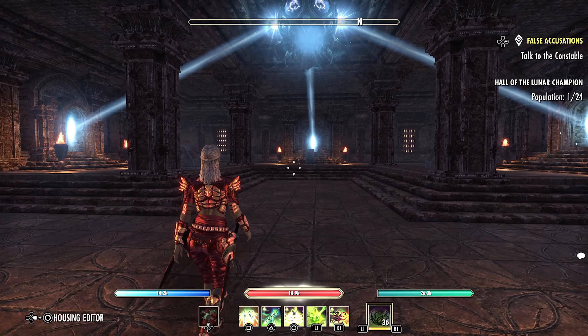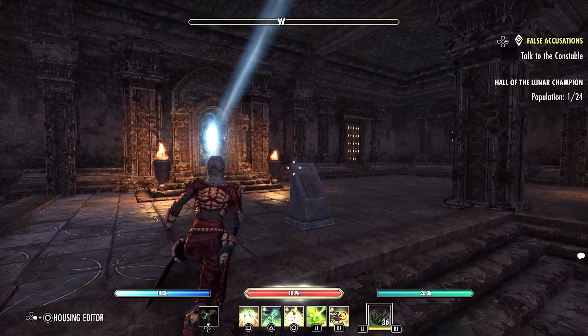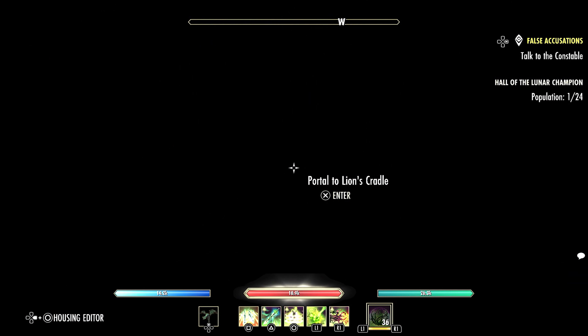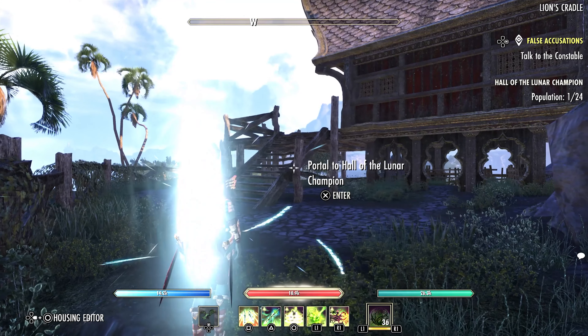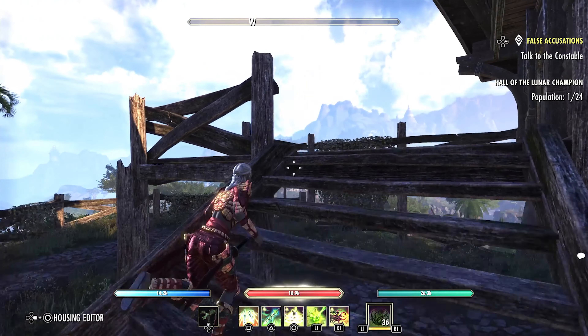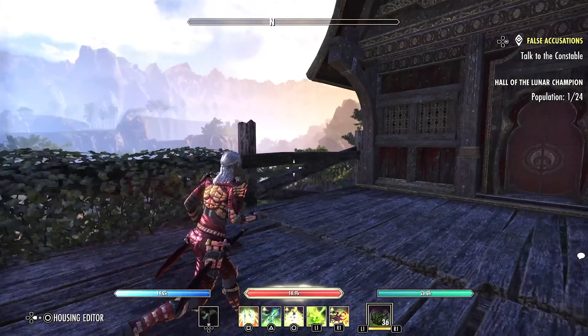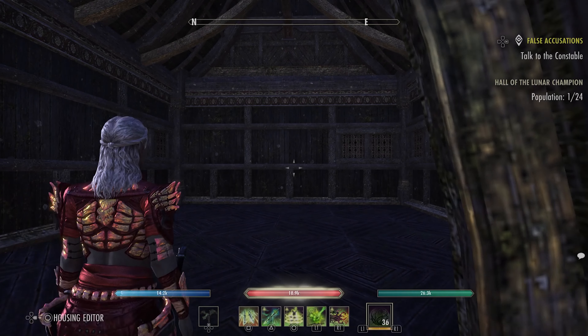You get this first area over here and you can decorate it. Then for each one of the quests that you complete, you're going to unlock one of these portals. The first area is the Lion's Cradle. It's a pretty decent area and you could expand outward with certain items to widen this area if you wanted to, and it has a little house over here. It's pretty nice.